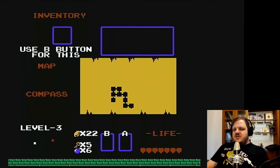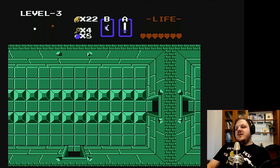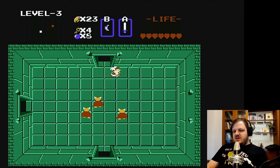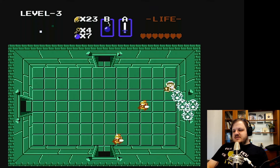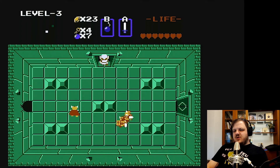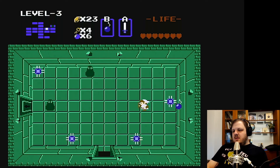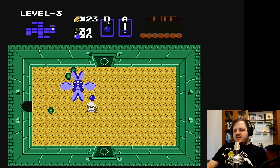Let me check the map real quick. I'm actually going to kill this dude because I think there's a drop in here. We need bombs, especially for handling the boss. I'm not going to go through the right — I'm going to go down here and bomb the wall right here, because this will let me go through. Then I'll go one up and bomb the wall on the right. And I love that the map of this stage is just a swastika shape, because you know that has no cultural meaning whatsoever.